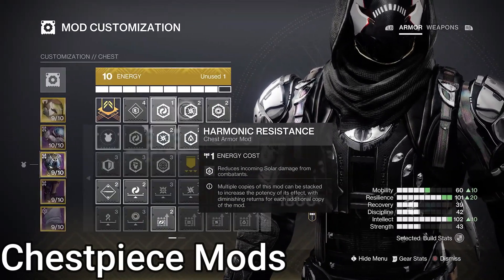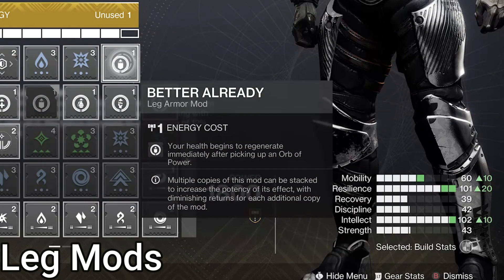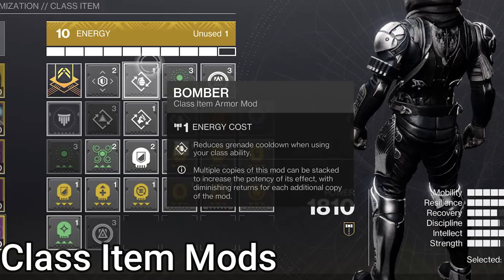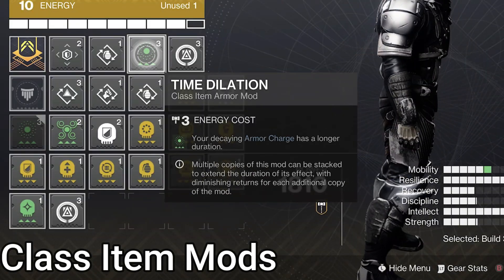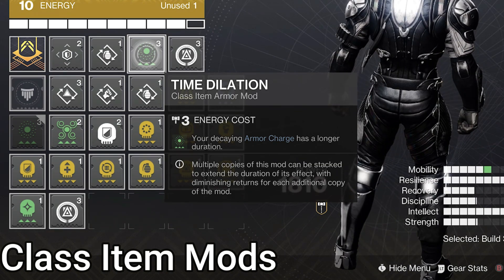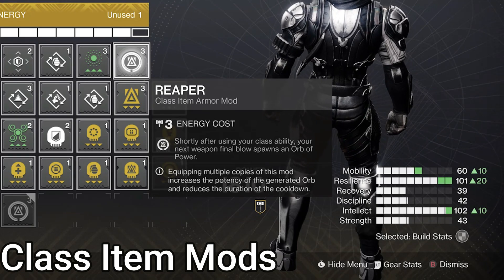On chest: triple resist mods. On boots: we have a surge for solar and a surge for kinetic — gain 10% weapon damage for the type for 10 seconds while we have an Armor Charge. But why kinetic? It's interesting because Golden Gun gets buffed by Kinetic Surges somehow, but only up to 2 kinetic surges, not 3 — it bugs out at 3. We also have Better Already, giving health regen on orb pickup. On class item: Bomber, giving grenade energy on dodge. We also have Time Dilation, setting our surge timer to 15 seconds while we have an Armor Charge. And Reaper, allowing the first weapon kill after a dodge to make an Orb of Power.